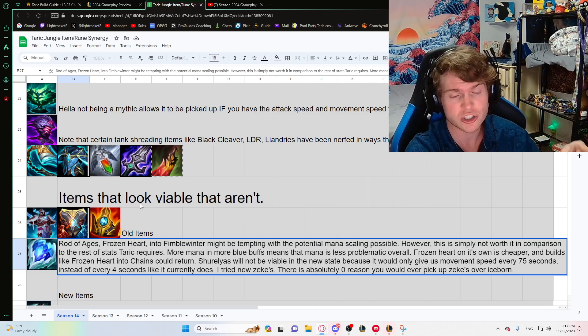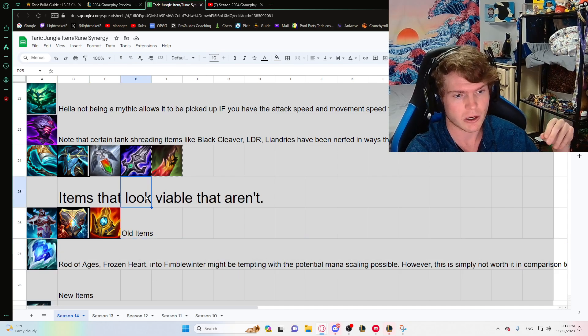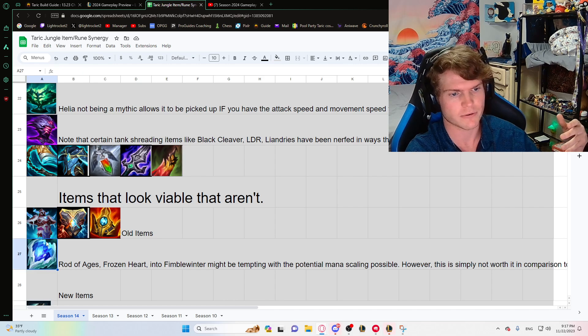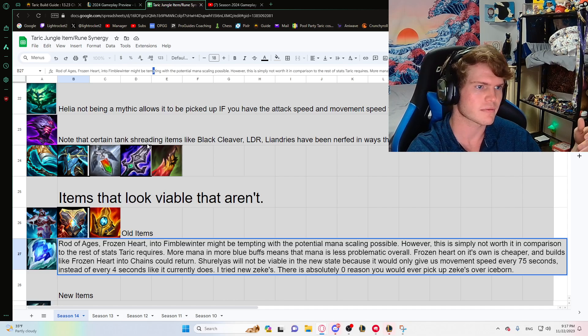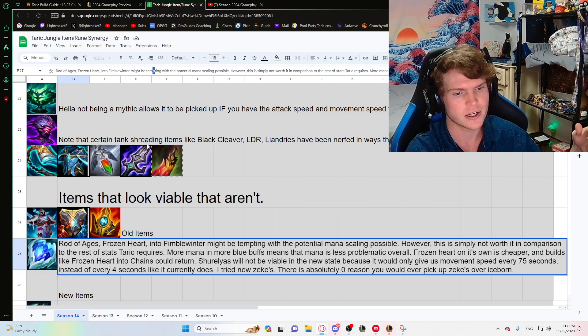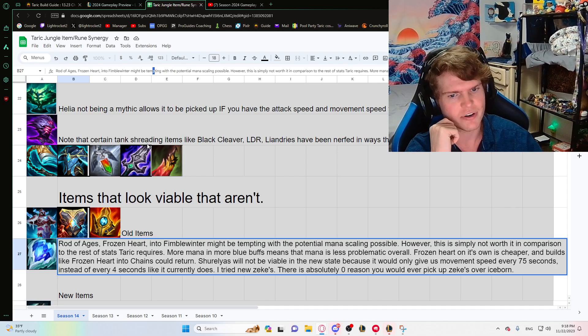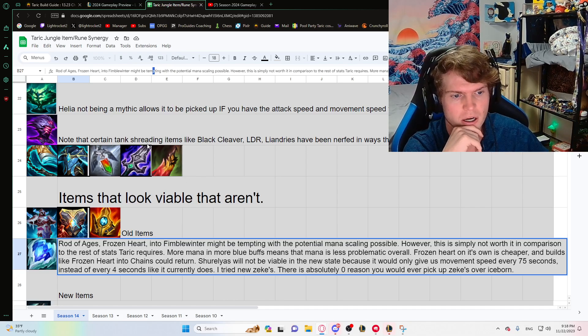Frozen Heart unrelated to mana — it's cheaper now, lost a little armor but is a nice pickup. You could potentially go Frozen Heart alongside Wit's End; it fixes the haste problem but not the health problem. It could bring back old frozen-heart chains style builds similar to Iceborn. Shurelya's is just not viable — I've already explained why. In the jungle you need constant movement speed, not conditional one-time-use movement speed.